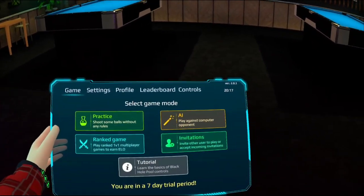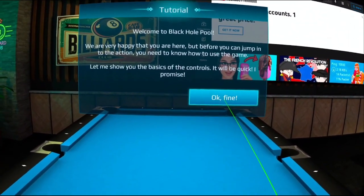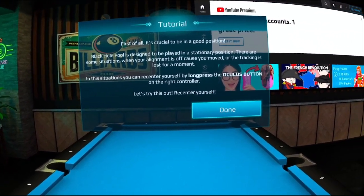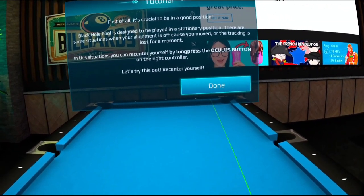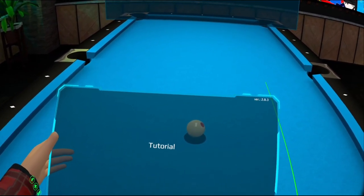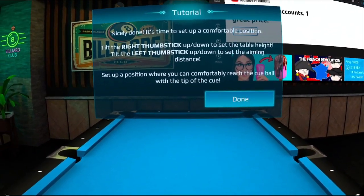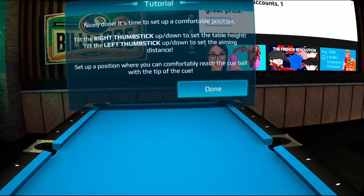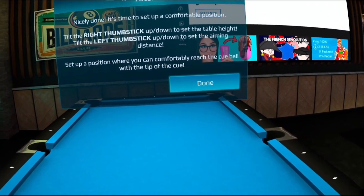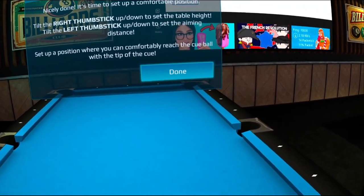Let's dig into it — we're going to go through the tutorial and see the basics. Right-handed, no VR sickness. We can center ourselves with the Oculus button, and switch to the menu and the cue using the menu button on the other controller. Tilt the right thumbstick up or down to set the table height, tilt the left thumbstick up or down to set the aiming distance.